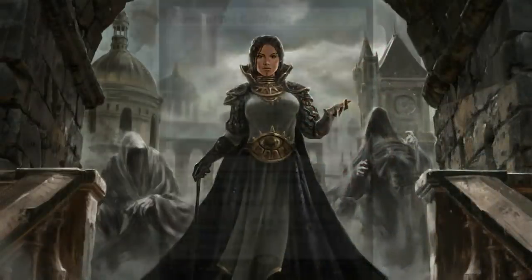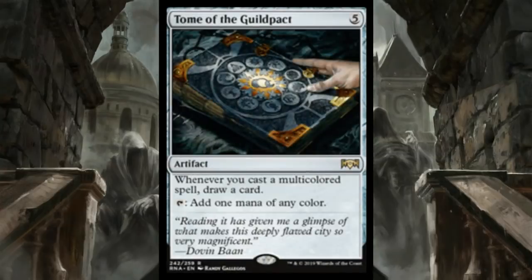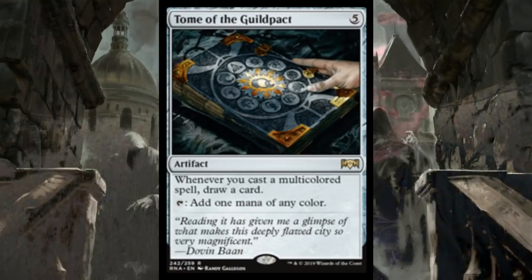Here's Tome of the Guild Pact — five mana for an artifact. Whenever you cast a multicolored spell, draw a card. You can tap it to add a mana of any color. This is good in Commander. I'm tired of everyone on YouTube and Reddit saying every card we don't like in standard is a Commander staple — not every card can be that. But this does look like an obvious go-to if you've got a bunch of multicolored cards: it'll draw you a ton of cards and help ramp you. In standard though, five mana with no immediate payoff until you untap is a tough sell.